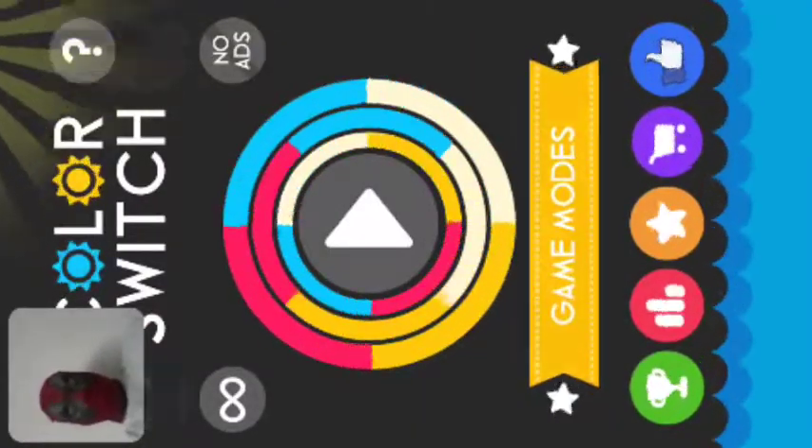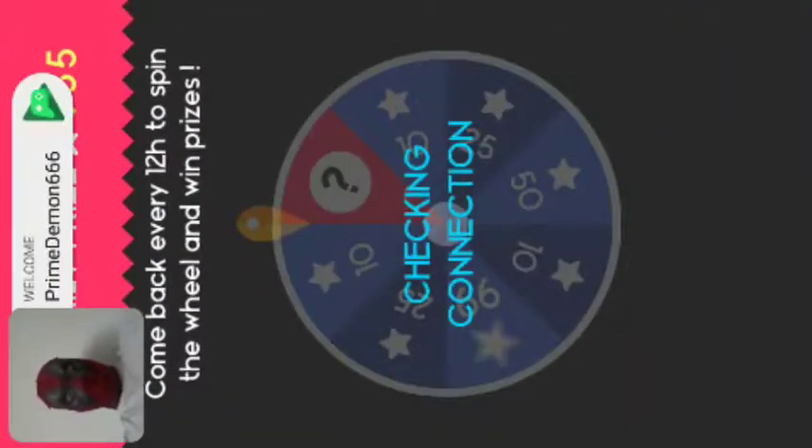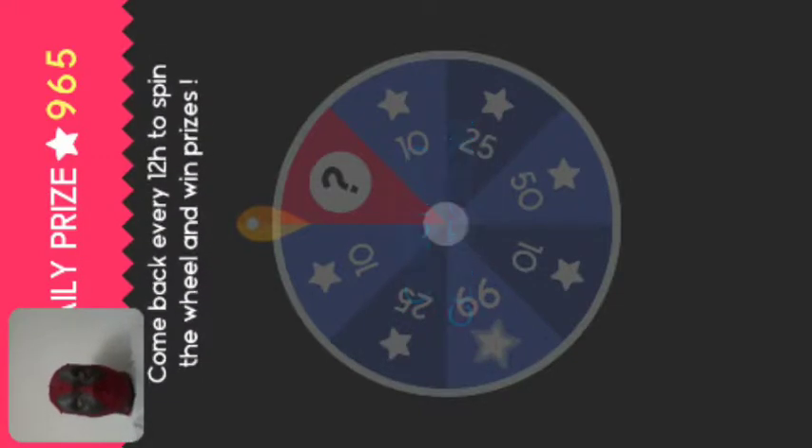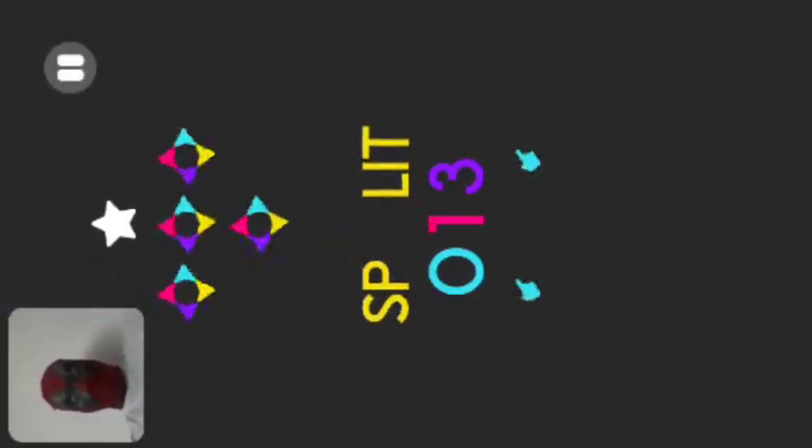Alright, Color Switch. Click on the daily. Checking connection — come on. Apparently the other doesn't want to do it, we'll just do the other one. It's an actual game — so split.